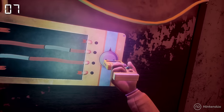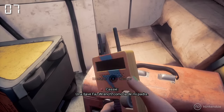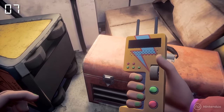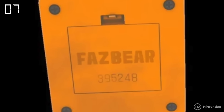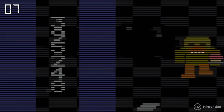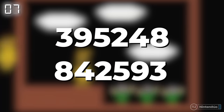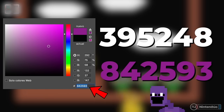The FazWrench is a powerful tool used to hack the Pizzaplex system and its animatronics. Curiously, the one Cassie receives hides a number on the back — if we flip it, we can read 395248. That's a reference to a secret code that appeared in one of the Five Nights at Freddy's 3 minigames. By the way, if you reverse this number, it becomes the hexadecimal code for the color purple, a nod to the purple man in the series.